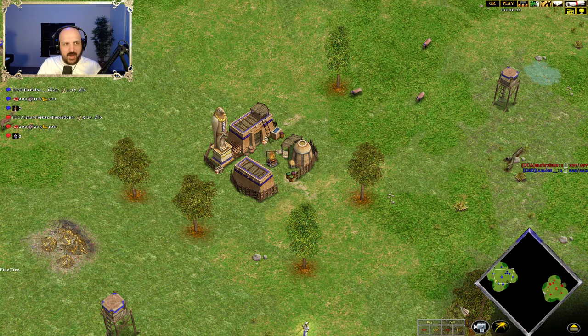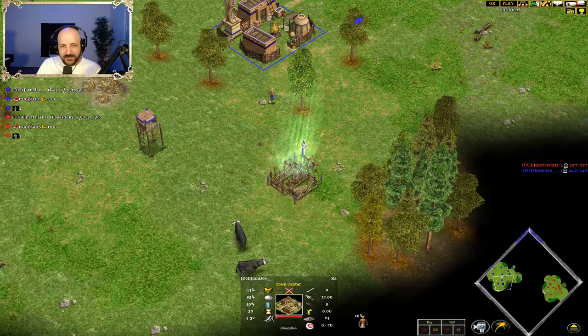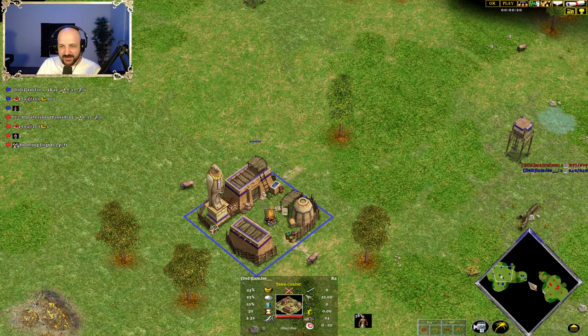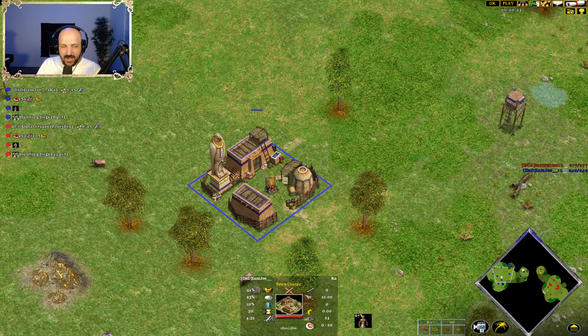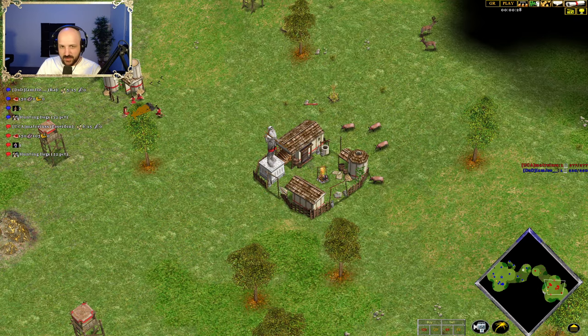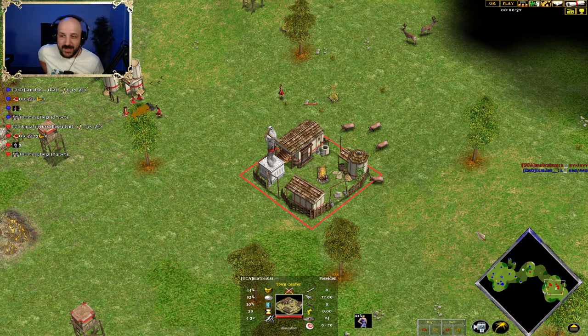What is going on, everyone? My name's Boyt, and I'm back with some more Age of Mythology: The Titans action. Sporting on the left side of the map in the blue color, playing as Ra, his name is Joe. His opponent today in the red color, playing as Poseidon, his name is Matrius.